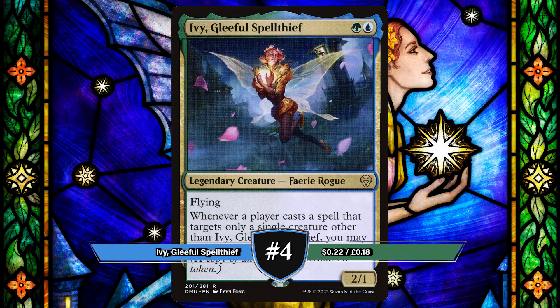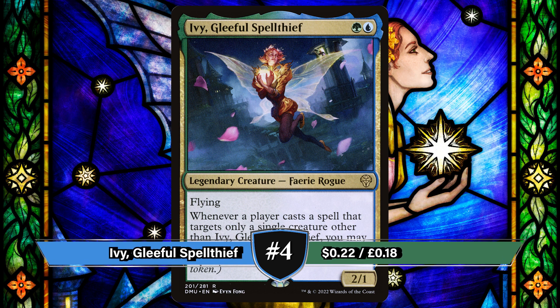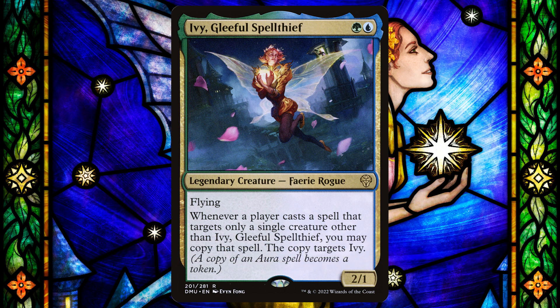Just missing out on the bronze medal spot we have Ivy, Gleeful Spellthief. Originally printed in last year's Dominaria United, this flying fairy says whenever a player casts a spell that targets only a single creature other than Ivy, you may copy that spell — the spell copies Ivy.